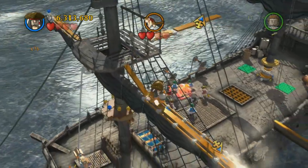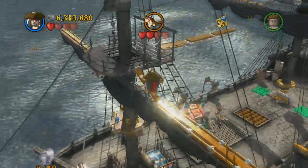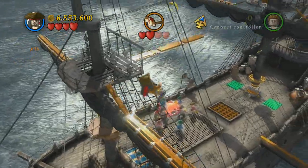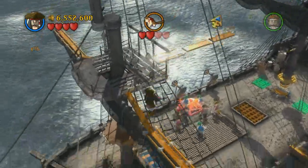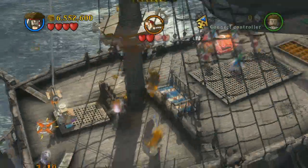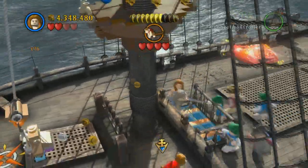In the final area you have to use your compass to find this one — it just magically appears when you switch to your compass. This one is underneath here; it's kind of hard to see unless you know it's there. You basically just need to jump down and grab it as you're falling. It's kind of annoying but eventually you'll get it.